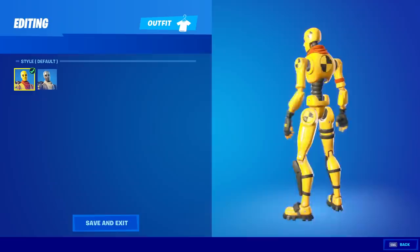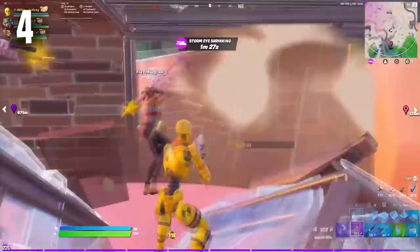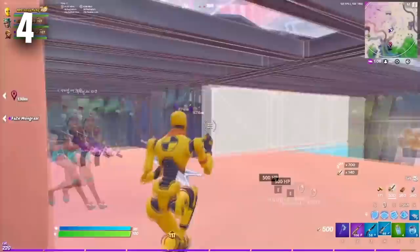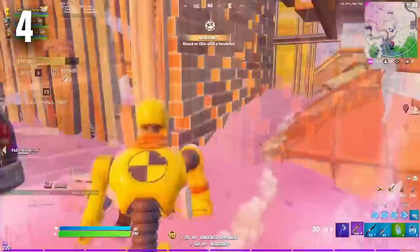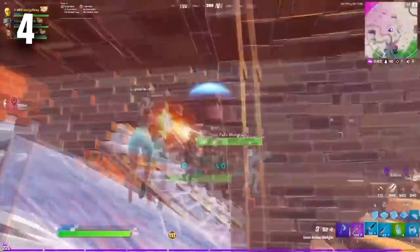Moving on to number four we have Dummy with Ray's Quarterstaff Pickaxe. This is definitely an underrated combo in Fortnite. Dummy has become very tryhard over the last few months but Ray's Quarterstaff Pickaxe hasn't really become as tryhard as I think it should be. It works really well with the Dummy skin especially with the carbon fiber edit style, though most people end up using the Star Wand Pickaxe with this skin. If you want to stand out in game I would highly recommend the Ray's Quarterstaff Pickaxe.